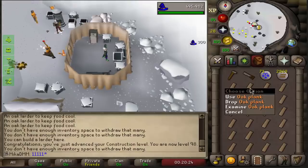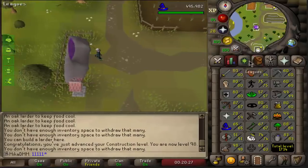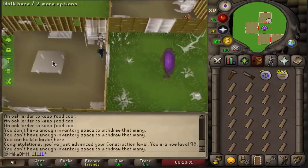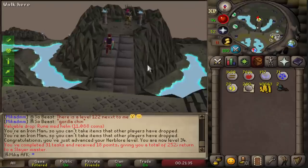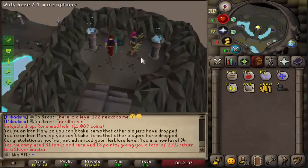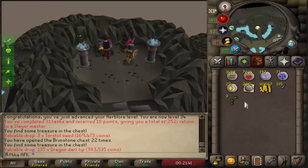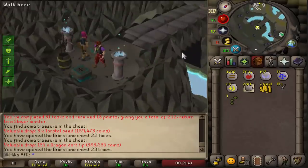As you can see, I have a thousand left — I'm still gonna have to make an altar at some point. Probably gonna do it at the very end. Very happy with how things have been going today. Two more brimstone keys — first one for some Torstol, and second one for some dart tips. Pretty useless — I don't think I can use this because I don't have the quest.